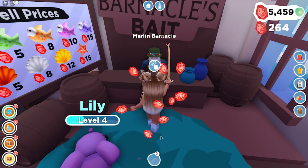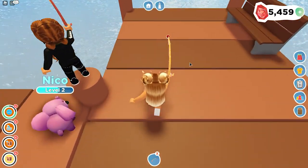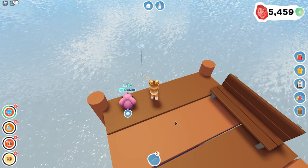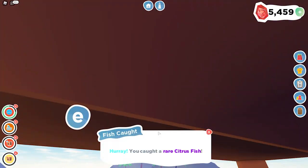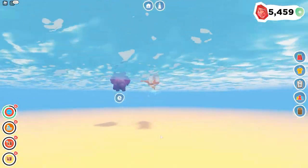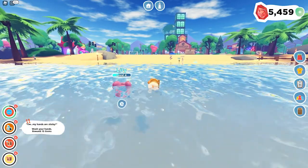Let me sell these guys. The NPC says 'I can buy this off you for 264 gems, do you want to sell?' Yes, because I spent so much on pets! So this is another way to make money outside of just taking care of your pet - I love that! I wonder what else we can catch - I'm having so much fun fishing. I caught another rare citrus fish! So that is fishing in Overlook Bay.